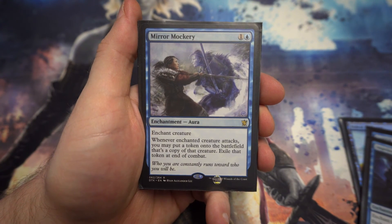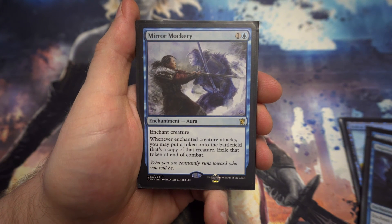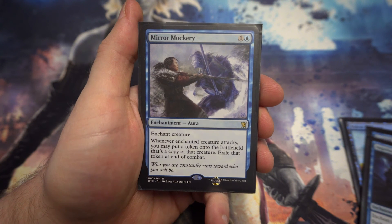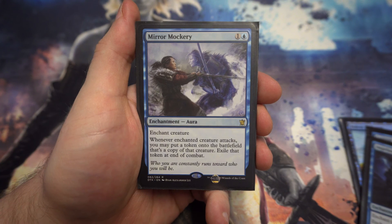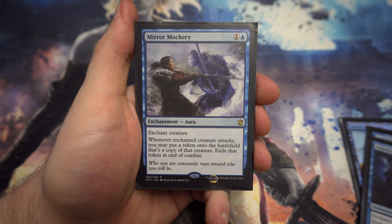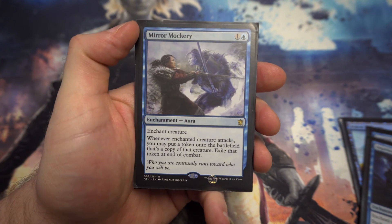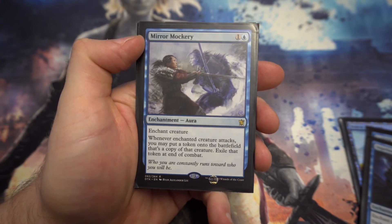Mirror Mockery is something I'm trying out — for one and a blue, enchant a creature. Whenever it attacks you can put a token onto the battlefield that's a copy of it, then exile the token at end of combat. Lets you swing in for a little extra damage. Blue isn't really that aggressive, but even putting this on Looter il-Kor to hit and draw two cards, discard two cards — that could be great. Or swing in for the kill with a big creature depending on how large the target is.